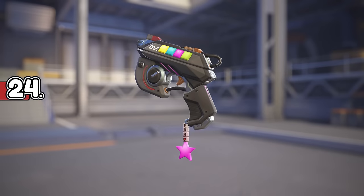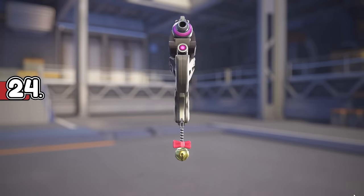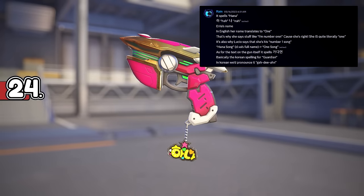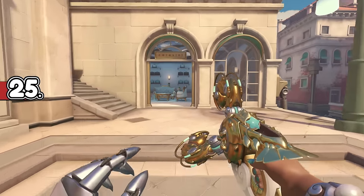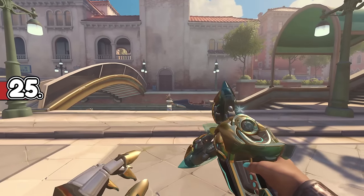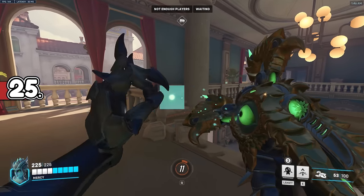Baby D.Va's blaster guns all have a unique little charm, ranging from a bee or dolphin to bells and charms. On her Academy skin, the text says "Hana" in Korean, which is her first name. When Symmetra reloads, there's a flash of blue light on the side of her gun — this changes to purple with Oasis and red with Dragon. The Hydra recolour sadly seems broken, as there's no light at all.